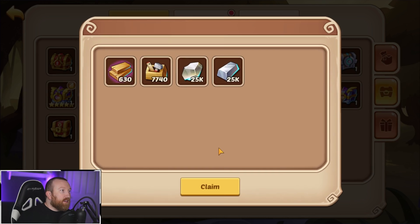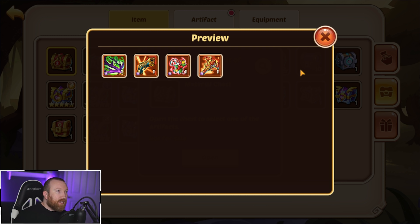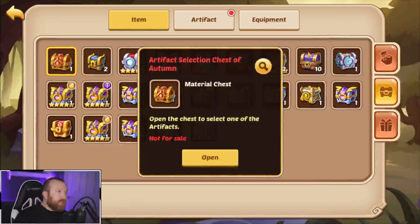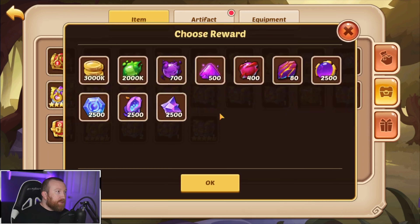We got 90 of these chests — these things add up really fast, I love them. I'll probably have a separate video talking about the autumn selection chest and which artifacts you should be going for, but it really depends on where you are in the game.